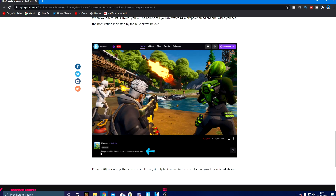If you do have your accounts linked, you should see 'Drops enabled - watch for a chance to earn loot' at the bottom of the stream. All you guys need to do is watch a streamer's stream where it says this at the bottom. I'll show you guys some streamers who should have this up.